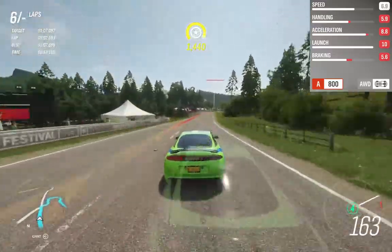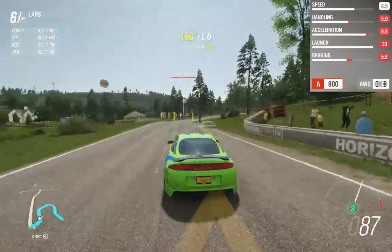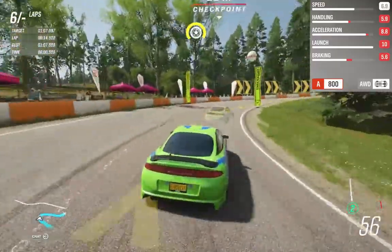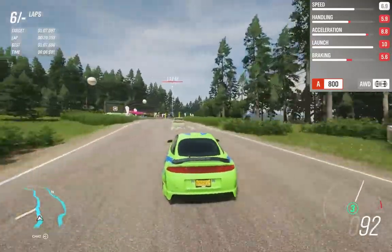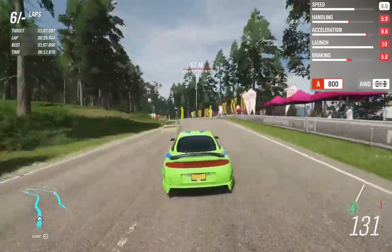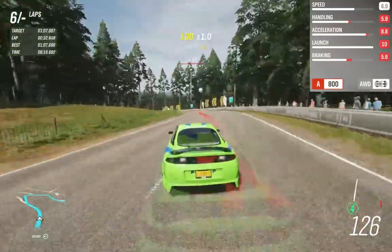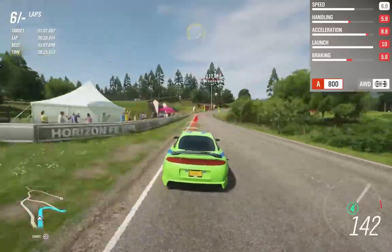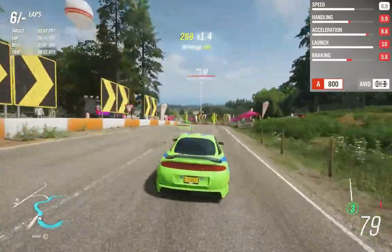I've also done a speed build here which has 5.9 handling — this is probably the lowest you want to go for most tracks. It's a lot slower on the corners and really difficult to control at this point. Going much below 6.3 can be really hard to handle. Even though I have a lot more horsepower and can catch up on the straights, the braking and handling are just much worse overall.